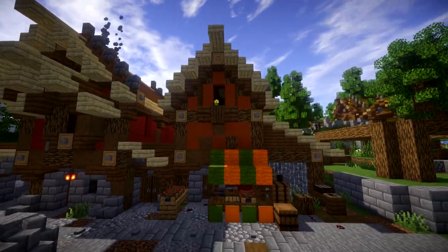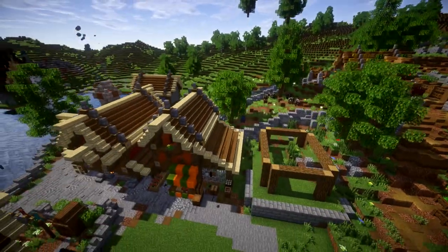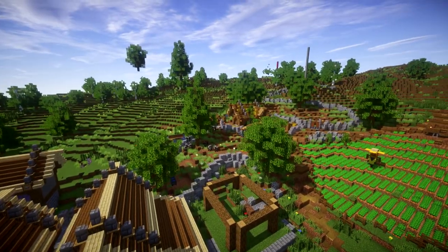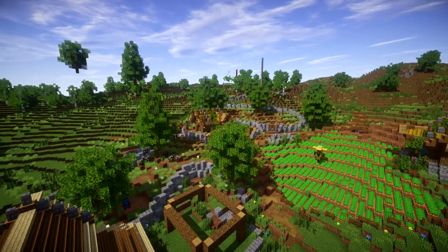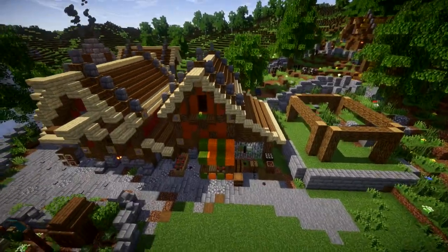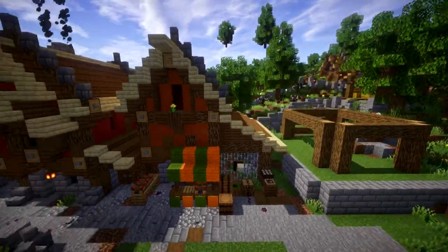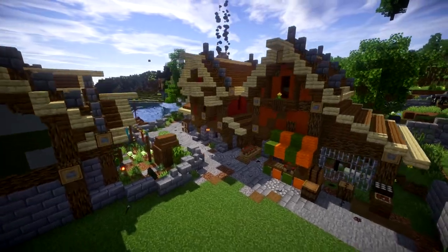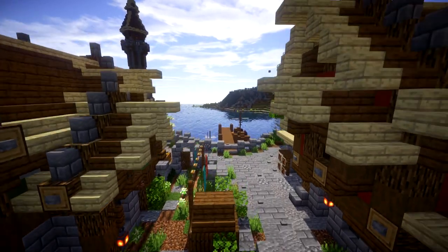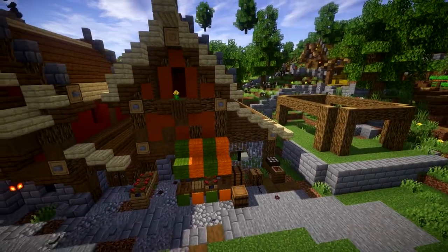Starting off, we obviously have the butcher's house. I thought it would be a really good idea to have the pasture, slaughterhouse, and all that stuff connected really close to the butcher itself. The butcher probably employs a few peasants to maintain his stock of animals. Being one of the town's main meat suppliers, they're definitely going to be a bit of a wealthier merchant — as you can see, they have a nicer house. Their proximity to the port makes it easy for newcomers to grab meat and animal products from the butcher.